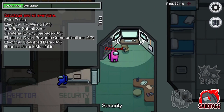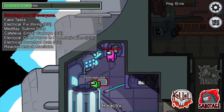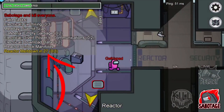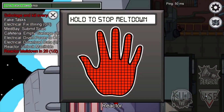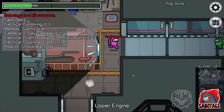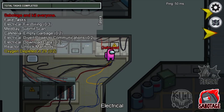The third reason is if an emergency happens within the game and it's not dealt with in time, the game will end. When the lights start flashing or the O2 sensors start flashing, there's a 30-second countdown timer shown right here in this box. If you don't go to the arrows on the screen and fix the reactor or O2 issue, the imposters will win. So when you see the flashing lights and hear the alarm, go fix it right away if you're a crewmate.